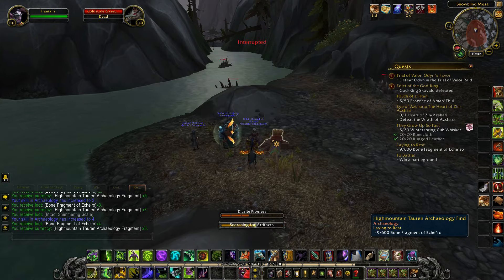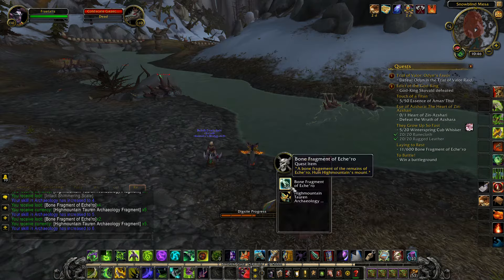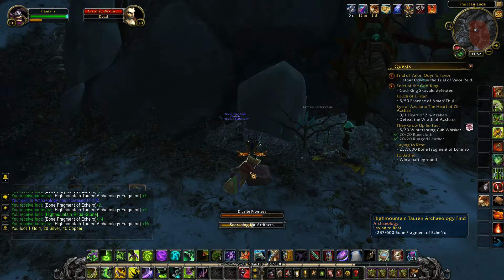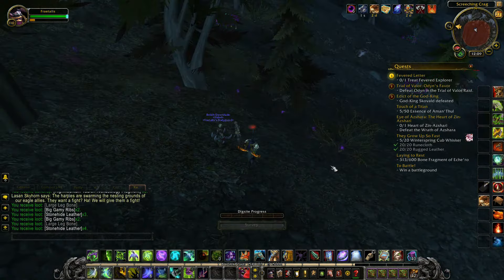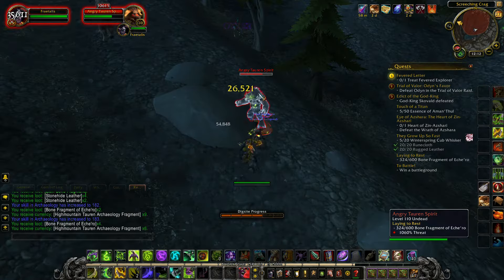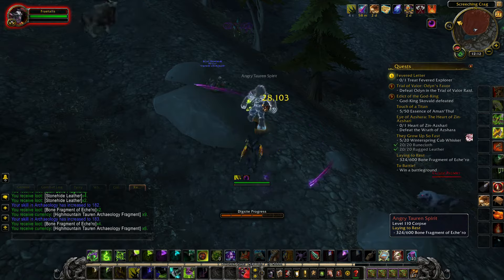In general, you can expect to receive anywhere between 2 and 4 bone fragments per find, though occasionally you won't receive any. You can expedite the process by drinking consumables such as the Darkmoon Fire Water, which reduces casting speed for profession-related skills. You may also occasionally be attacked by Angry Tauren Spirits, which drop a lot of bone fragments.